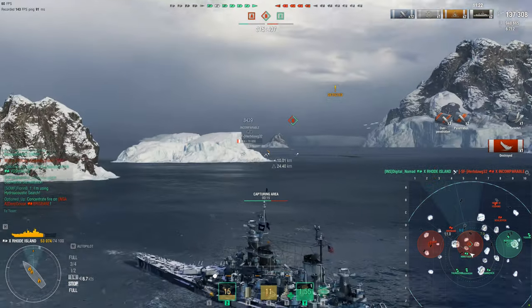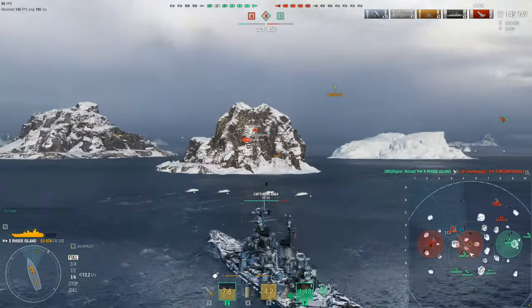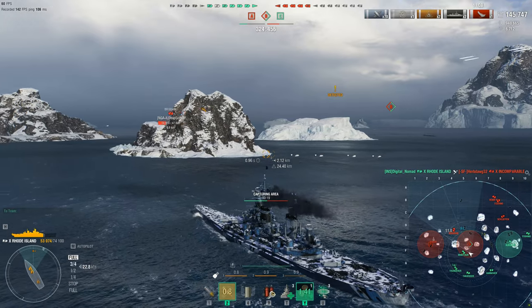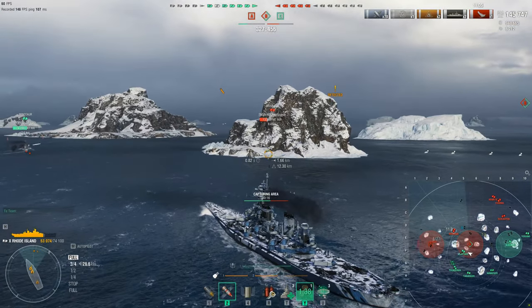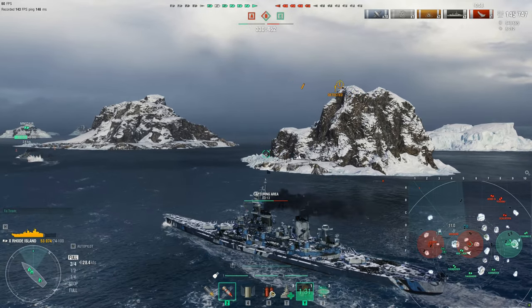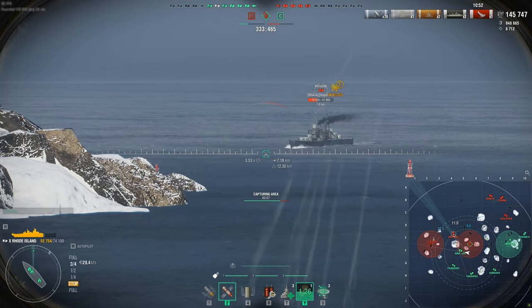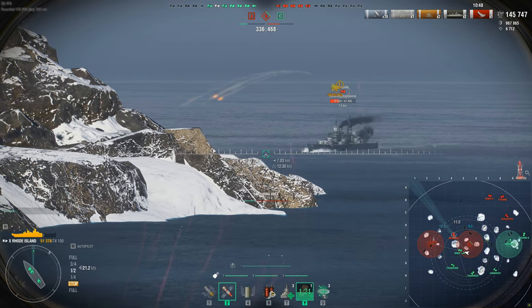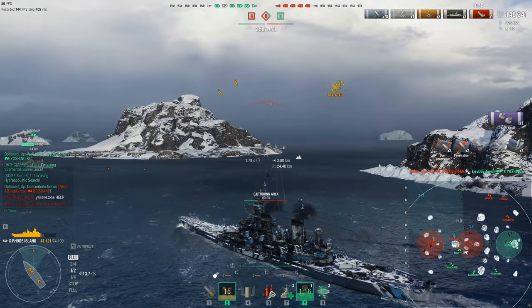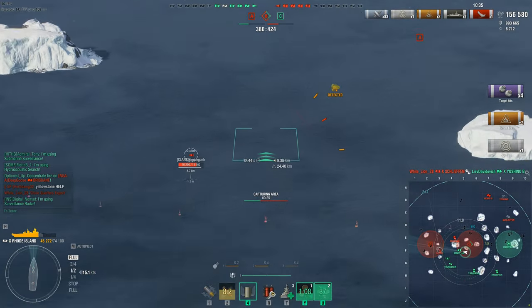There we go — finally his first kill after nearly 150,000 damage and almost 10 minutes into the game. He also gets a nice assisted cap ribbon for the B cap. The team has the ship advantage now but not the points advantage, though that might change with the Brisbane going down. He still has a Schliefen, Yoshino, and Henry on the eastern side of the map. The Brisbane is going bow-in to Digital; he waits for the perfect shot and fires — not kill number two but he took off a good chunk of HP.